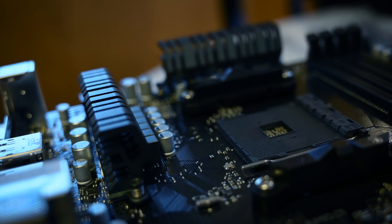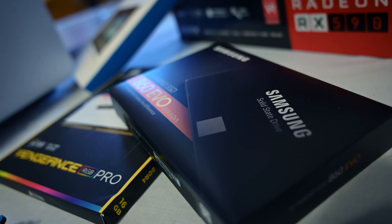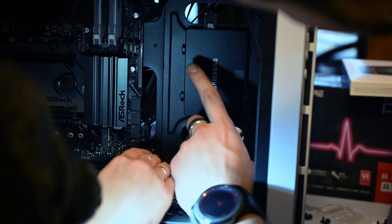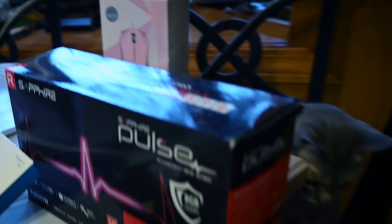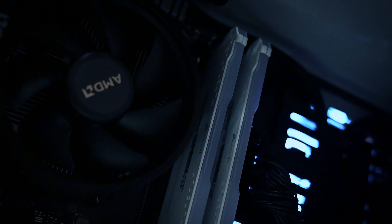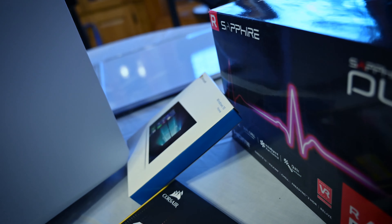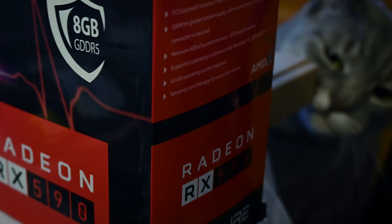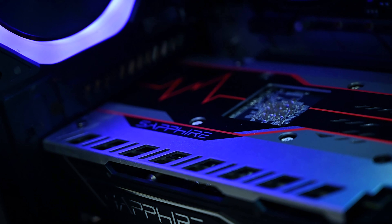We have the B450 Pro motherboard, so we have compatibility with the AMD chip which is gonna be cool. We have this awesome solid state drive — that's about a terabyte worth of Samsung SSD. We have the Corsair Vengeance Pro RGB white, 16 gig, 3200 megahertz RAM, Windows 10. And then we have the Radeon RX 590 — it's a Sapphire.